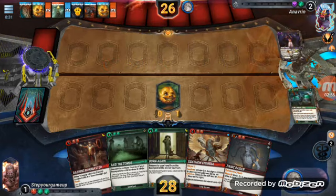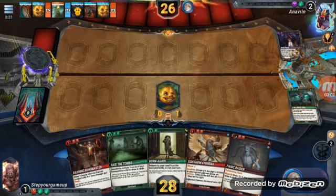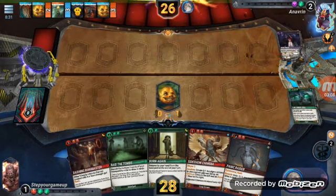Right now I can literally discard this guy, but I have ways of shuffling him back into the deck so I won't even bother discarding him. I don't need to. Let's see what happens — let's see if he finally plays a creature.